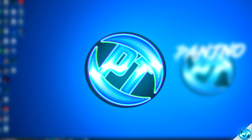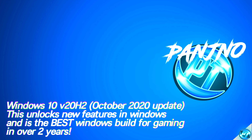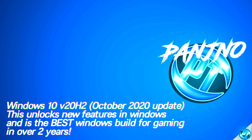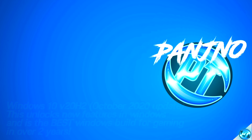Jumping straight into the guide, first of all we're going to be ensuring that we're running on the latest October 2020 update to Windows, which is 20H2. This update is completely free and easy to obtain for anyone running on a Windows PC, and it's highly recommended as the October update to Windows 10 is actually one of the best builds for gaming in around the last year or two, so make sure to update to the latest version of Windows.